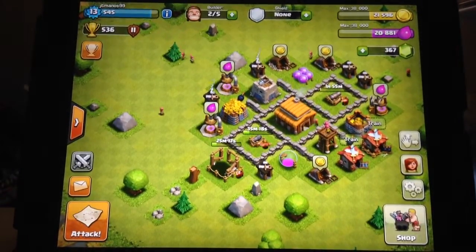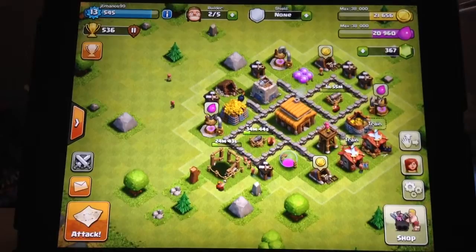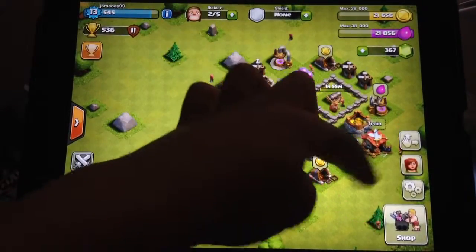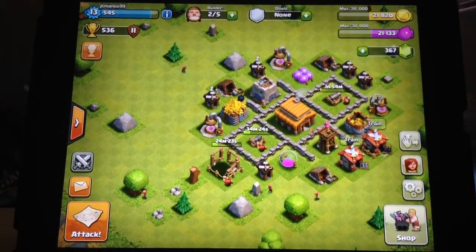Sorry about that everyone. When I was going to go back to my base, I accidentally clicked end video. But I'm glad I could skip it. I'm going to switch these pumps and mines, because I don't want it to go elixir, elixir, gold, gold. I want it to go elixir, gold, elixir, gold, elixir, gold. I can't believe the laboratory is only like 30 minutes. Sorry about that - I just had mucus.